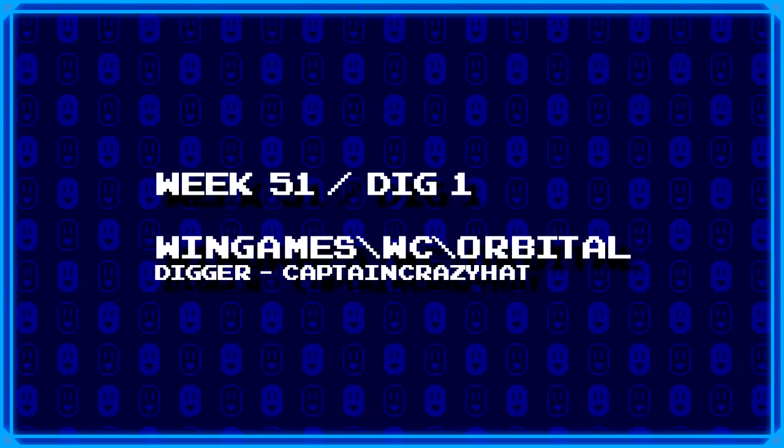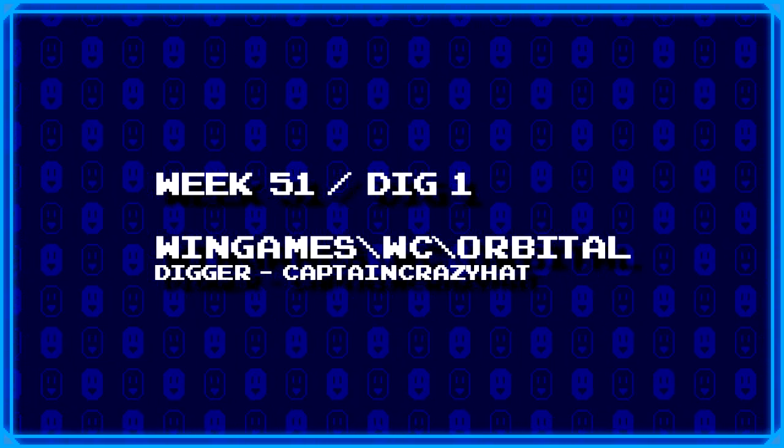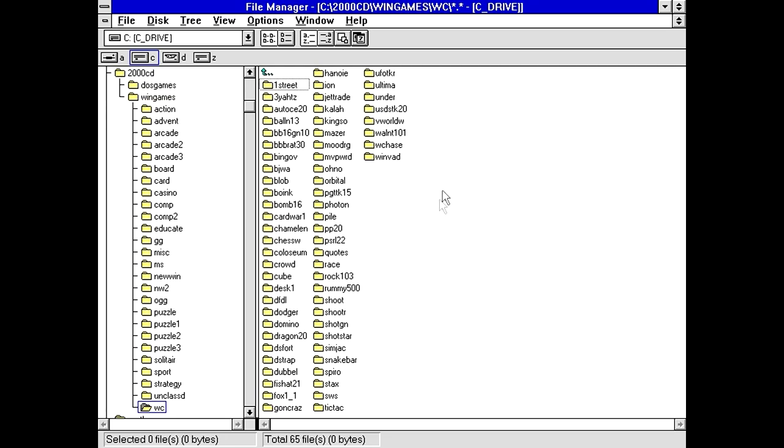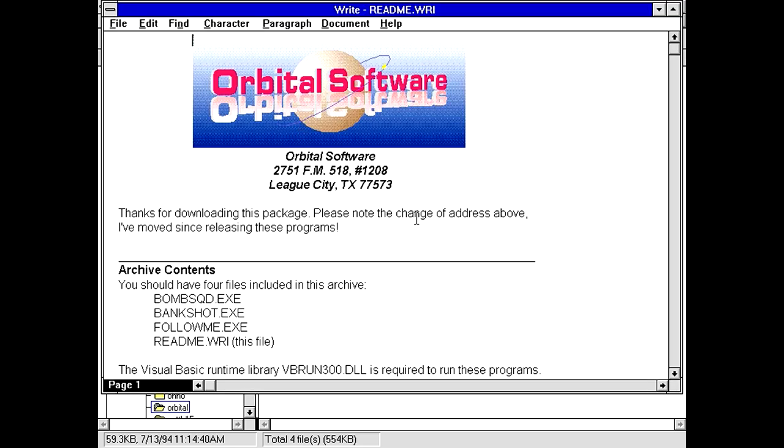First up, CaptainCrazyHats dug up wingames/wc.orbital. Somehow I got a funny feeling that we're not going to be shooting things down with orbital lasers or something. There are three executables — bank shot, bomb squad, and follow me — and none of them seem to have anything to do with orbital stuff. Oh, the company that made it is called Orbital Software. Fair enough.